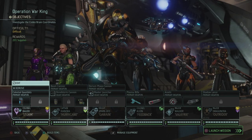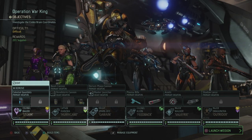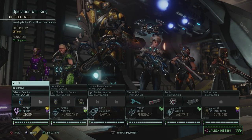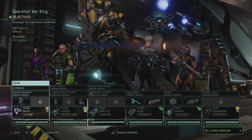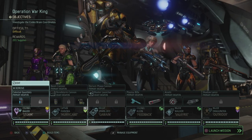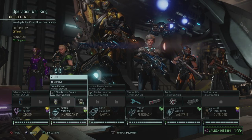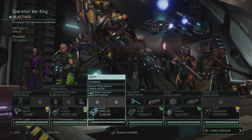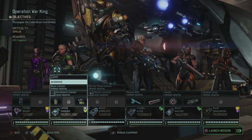Hey, what's up everybody? My name is TrofinetababblingBelgian and welcome back to XCOM 2, the Valkyrie playthrough. Today we're going on Operation War King, where we're finally continuing on with the story. We're going to investigate the Codex brain coordinates today. And according to the Shadow Chamber, we should only be encountering Archons and Chrysalids, which means that we have a few promotions in the bag if we manage to pull this off.